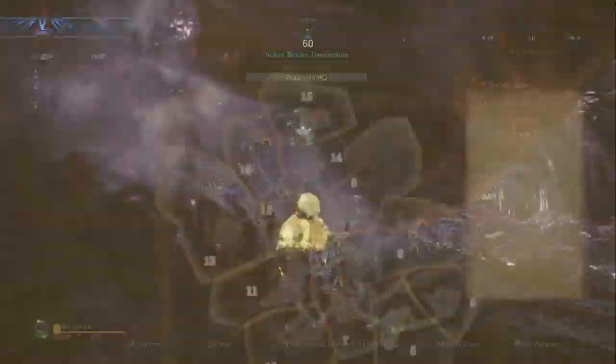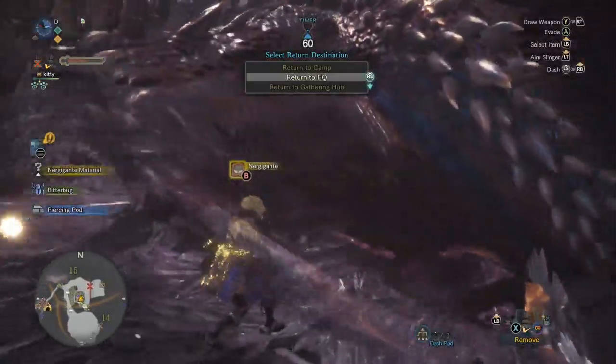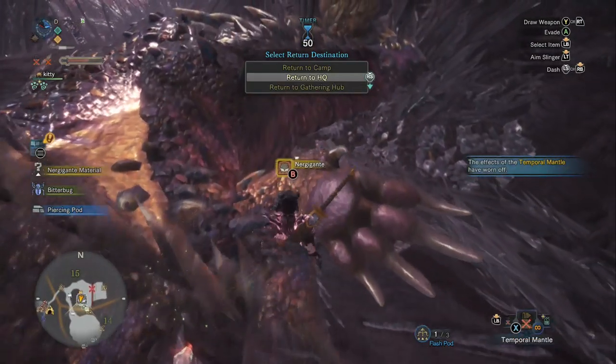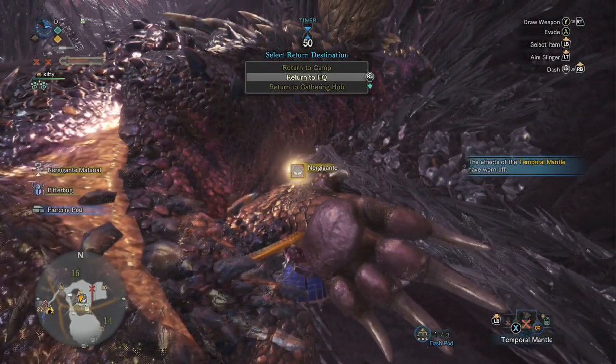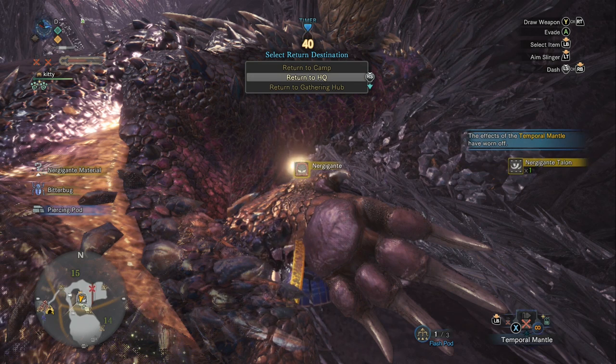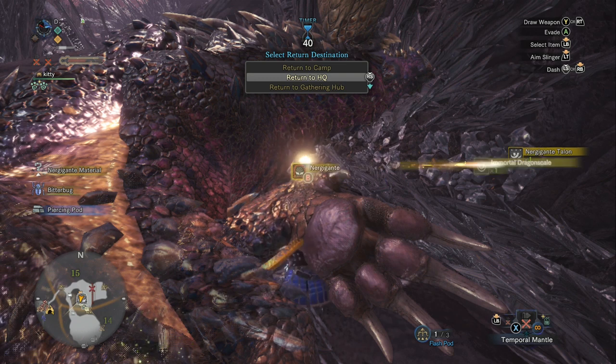That is the end of the fight. We had a few moments where his next move could have finished us off, but we inevitably did not die. And even if we had, we would have had the Fortitude skill — Fortify would have kicked in and we would have come back more powerful, and we could have traded out for fresh mantles. I think the fight went pretty well.